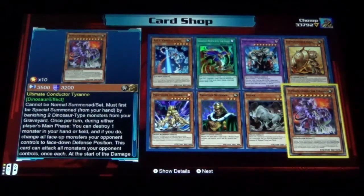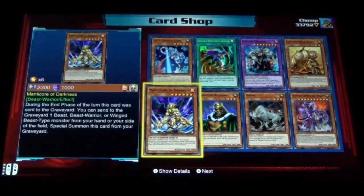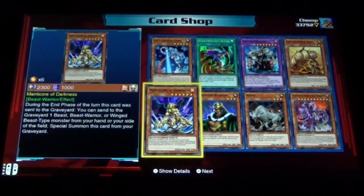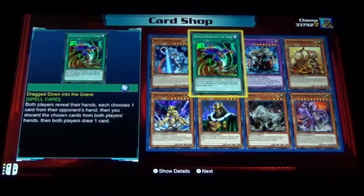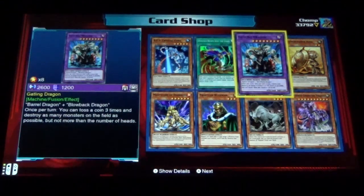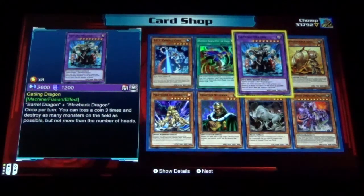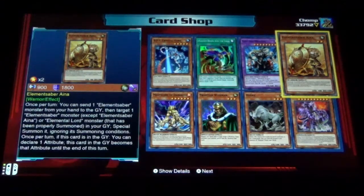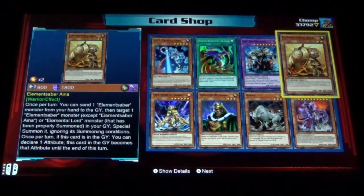Ultimate Conductor Tyranno, Hyena, Frontier Wiseman, Manticore of Darkness, B.E.S. Crystal Core, Dragged Down into the Grave, Getting Dragon, Gaddling Dragon — oh boy, I misread that — an Elemental Saber Iana.